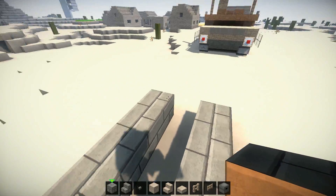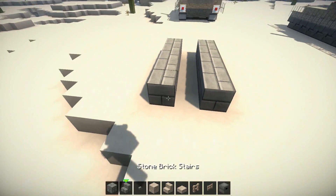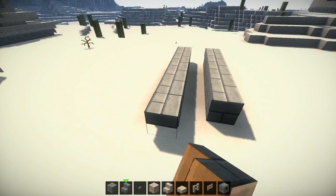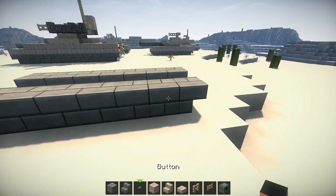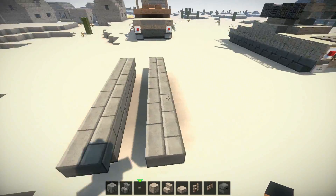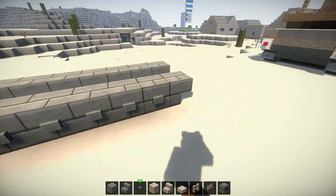On each end of these tracks you want to have upside-down stairs going like so. And now on the side of these blocks here, you want to place stone buttons along like that.